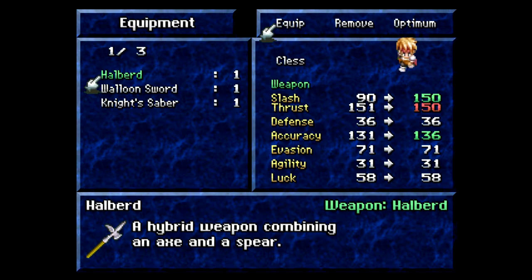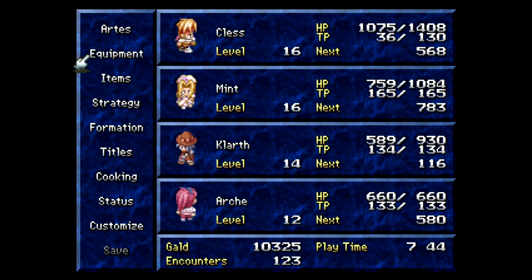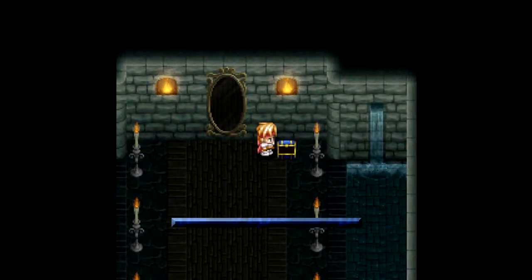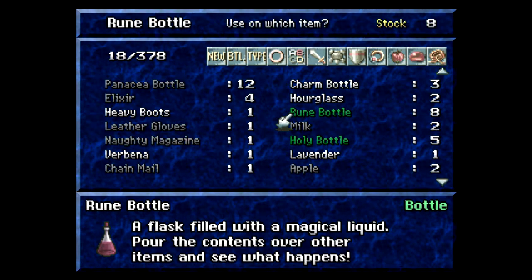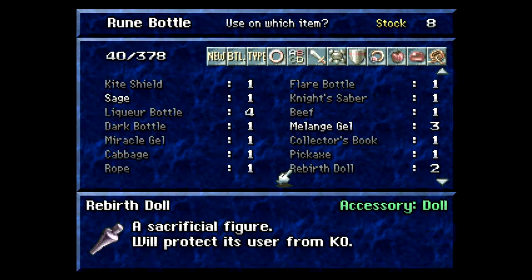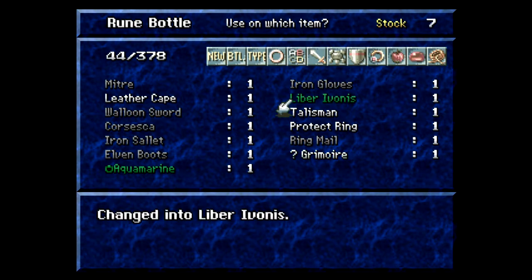Halberd — a hybrid weapon combining an axe and a spear, very standard medieval weapon. It's kind of weird though; you basically put an axe on the end of a pole, but it works well. Over here we can get another grimoire that I need to identify, so let's use one of my eight rune bottles. I have two grimoires — the unidentified one here is the Liber Ivanis.